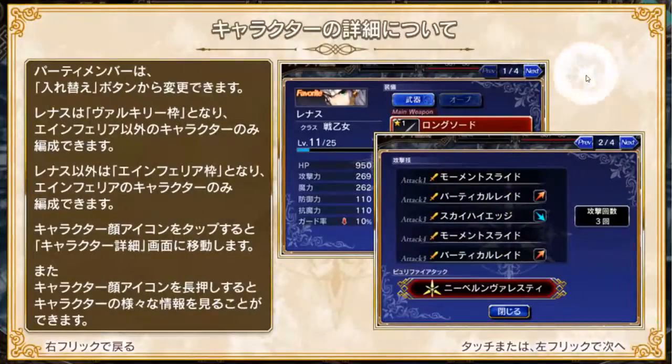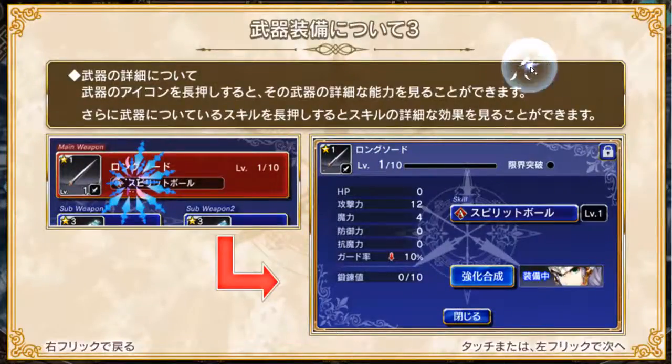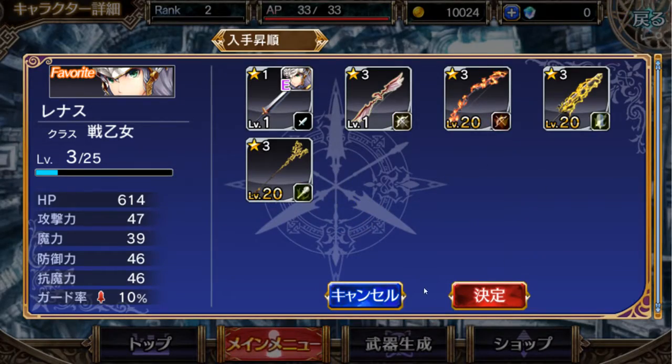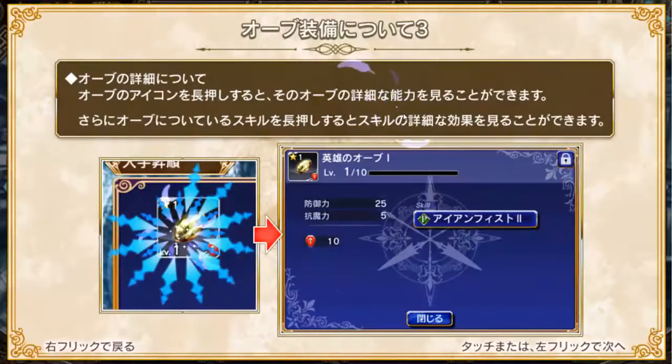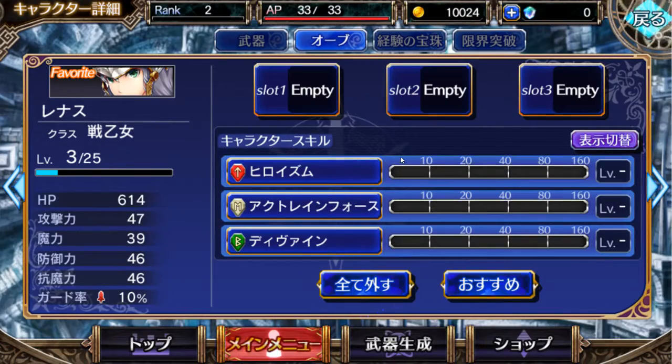So as far as characters go, you have your basic equip options and whatnot, and then this is where you equip your stones. You don't start off with one, but you accumulate a lot as you go through the game, so don't worry about it.